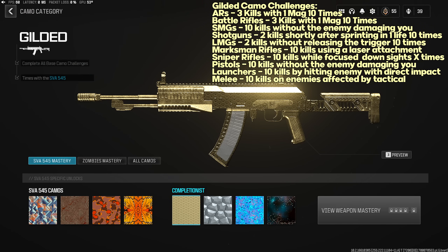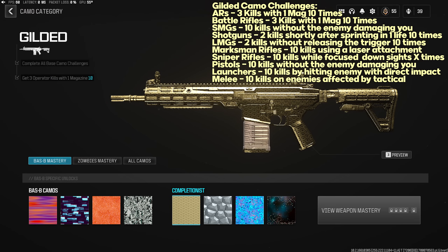Now for Gilded camo challenges — these are the same for each weapon within a class. ARs: three operator kills with one magazine 10 times. Use the biggest magazine, don't Y-Y or swap weapons, get three kills, reload, repeat. If you die, treat it as starting at zero. Battle Rifles: also three operator kills with one magazine 10 times — same tips apply.